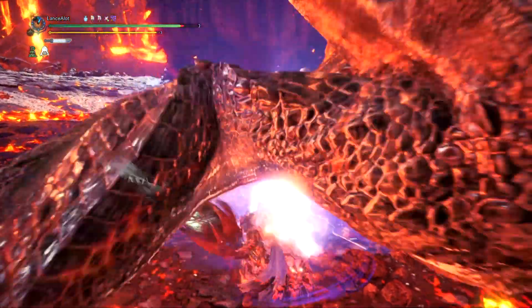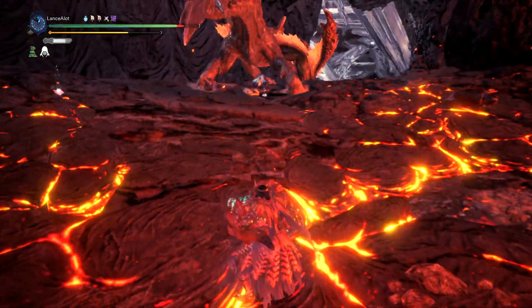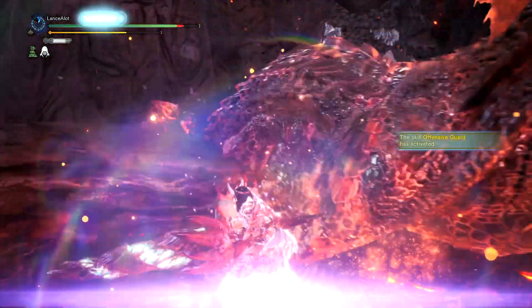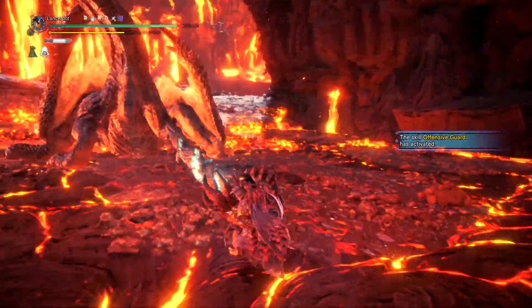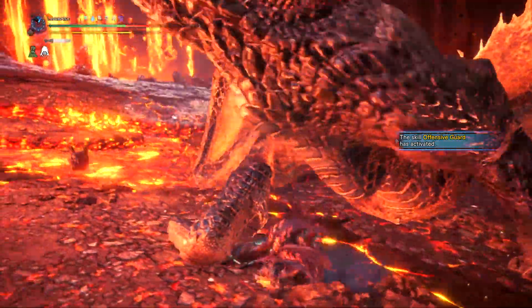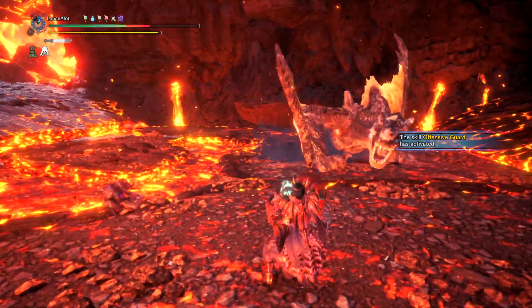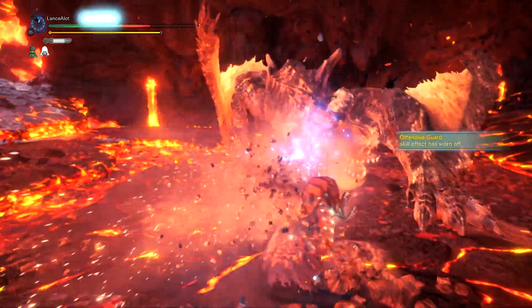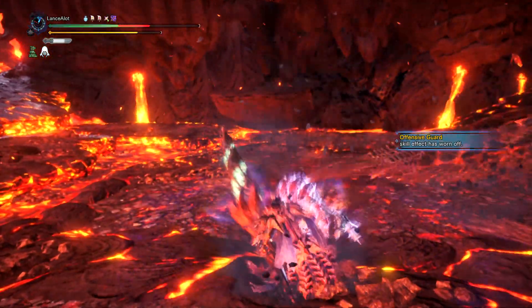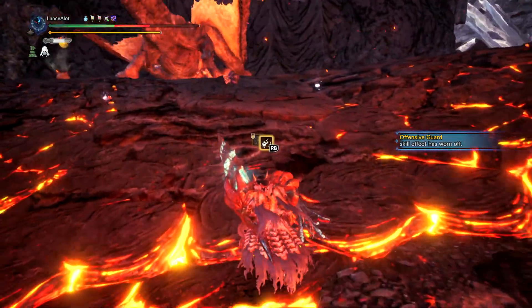His standard attacks are very similar to standard Tigrex — if you remember Tigrex at all it's essentially all the same stuff. His other roar is a different story: it's oddly like a beam where he takes in a huge breath and then roars, starting from his far left side and bringing it all the way to his far right side.